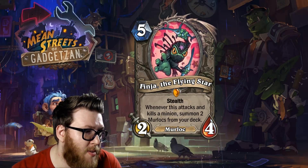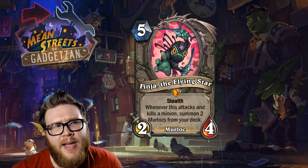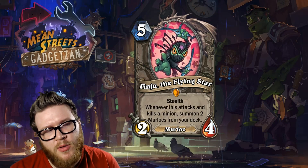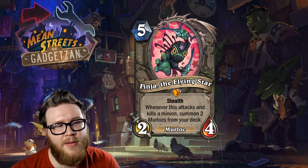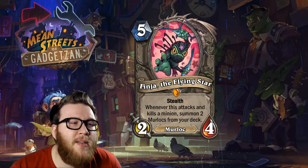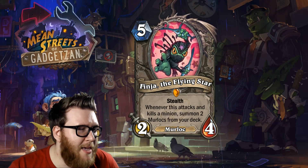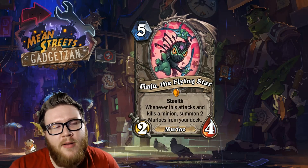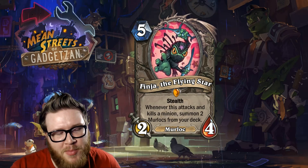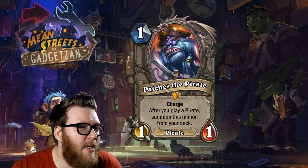I'm mostly concerned it's going to be hard to pull off, particularly at this mana cost, and I don't really know what deck it fits into outside of one very specific one. As a general card, I don't think Finja the Flying Star is all that playable. He feels a little too mishmash, and I don't see an immediate obvious home for him — which is unfortunate because he's got a cool fantasy and a pretty fun design.